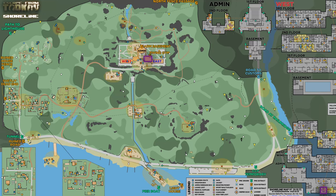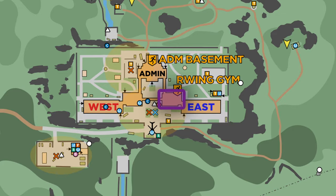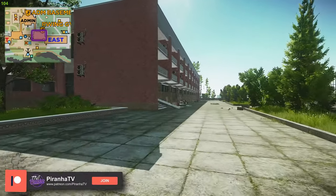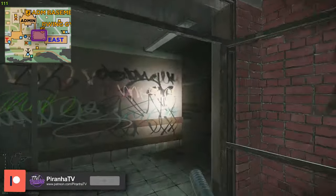On the map you can see where we're going to need to go, which is resort. We're going to need to go into the east wing, which is the blue key building or the one on the right. So we are going to run in just like so, heading through the main entrance.